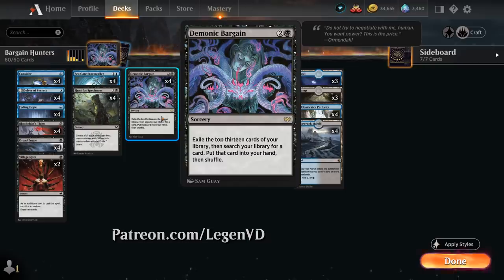Demonic Bargain is a 3-mana rare sorcery from Crimson Vow that makes us exile the top 13 cards of our library, and then we can search our remaining library for any card and put it into our hand. Historically, these 3- or 4-mana tutor effects aren't particularly powerful as they don't immediately impact the board, and Demonic Bargain has the additional downside of exiling the top 13 cards — so there's always the chance we exile the card we actually wanted to search up.